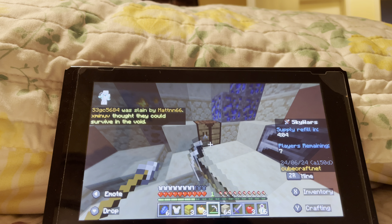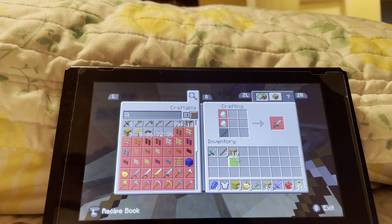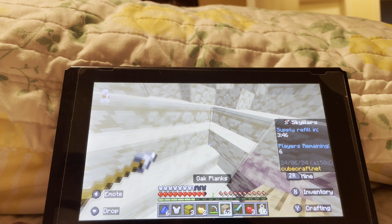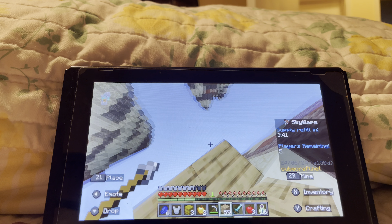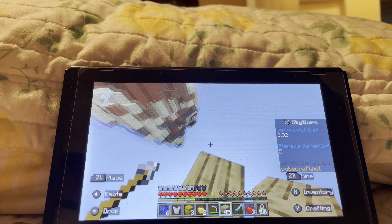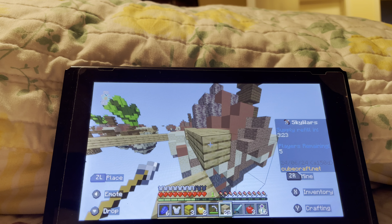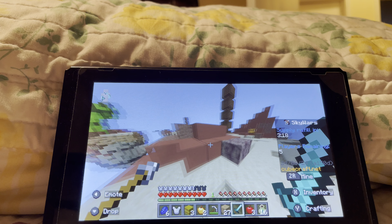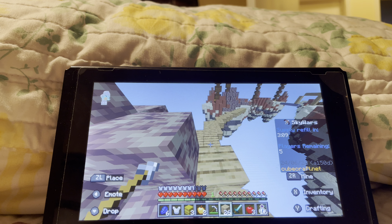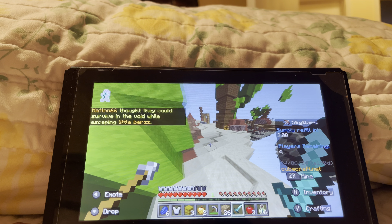I'm like the most careful player in the world. We're going to go ahead and craft some sticks to make a diamond sword. There we go — there's our diamond sword. Let's kill someone! Oh my god, did you guys see that? I almost fell into the void. There was like a hidden broken block right here. Literally from right here. That was a close call.